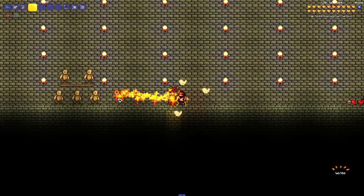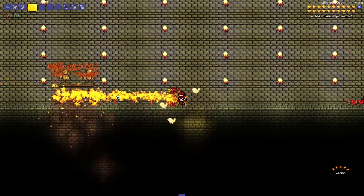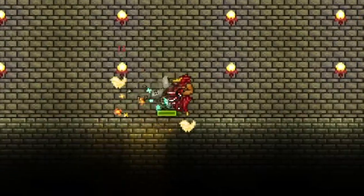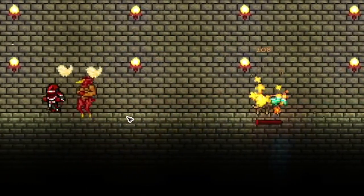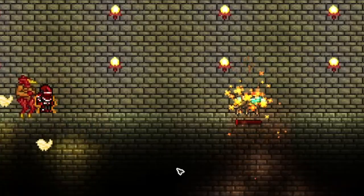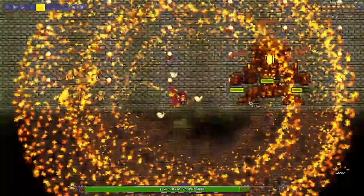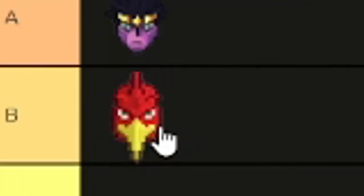Magicians Red is pretty good, but I think it could have been a little better. His primary attack, Framing Ankh, does moderately high damage and inflicts the on-fire debuff. Redbind, his secondary ability, is good as it can immobilize enemies, and Crossfire Hurricane is pretty good, but the cooldown is a little long for how little damage it does. So Magicians Red altogether I'm gonna put in a B.